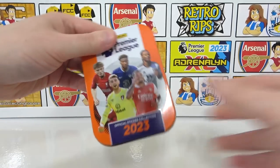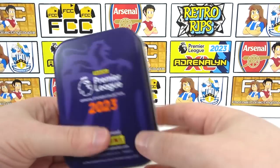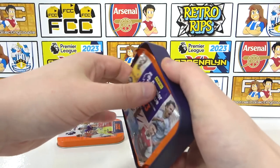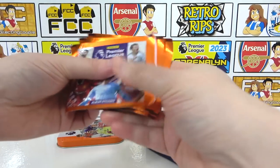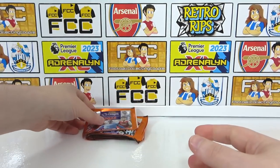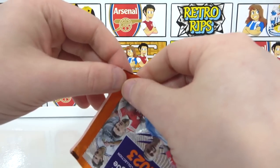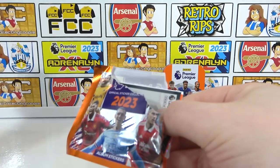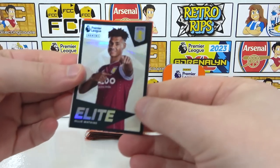It's a lovely tin — I do like these tins, nice and sturdy. Premier League logo on the back, and the packs of course inside. Nice and tight in there, we have to get them out. There are our 10 packs, and then you get a little tin to store your stickers. First pack of the tin — we have one Elite so far, and now we have two. That's the last two products both kicking off with an Elite. That is Ollie Watkins — we're hitting some first pack magic today.